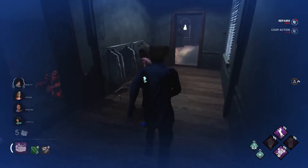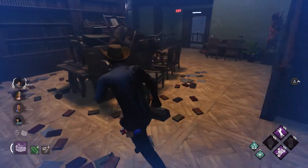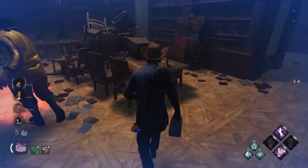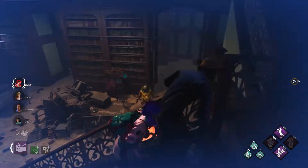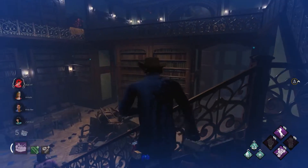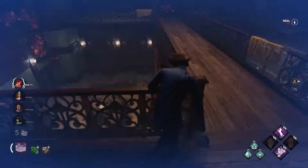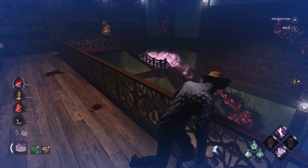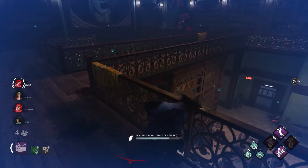We're running to the library, here we go. I'm never gonna use this pallet — I'm just gonna have him respect it. He respected it. I'm just gonna run up top. I can heal — he's dropping down. I'll heal real quick. Just keep him up, yeah — I'm just gonna spin him. Nice, Jaden got the gen.